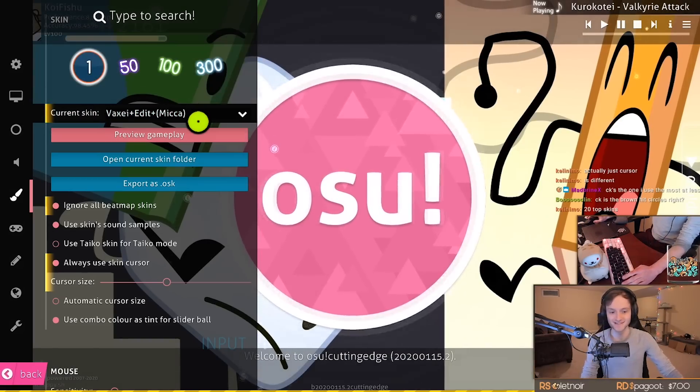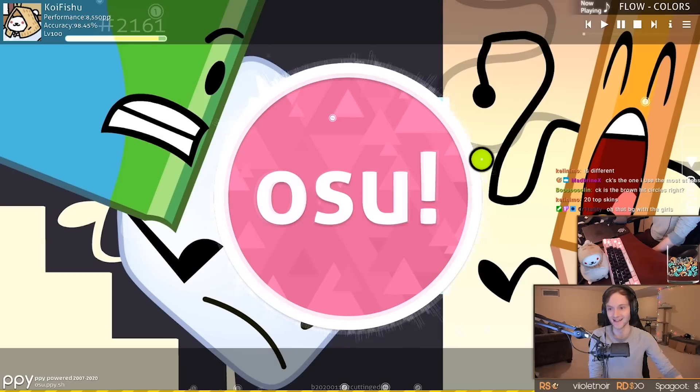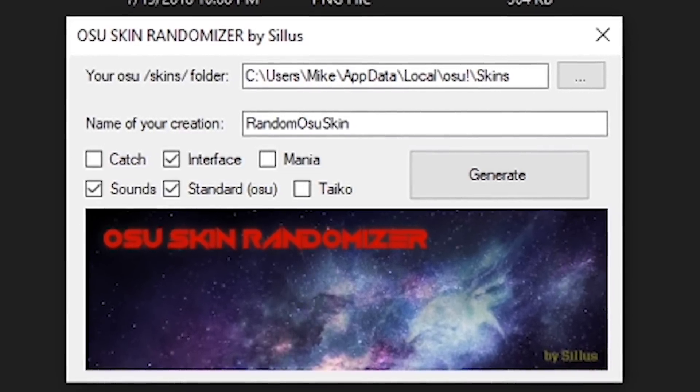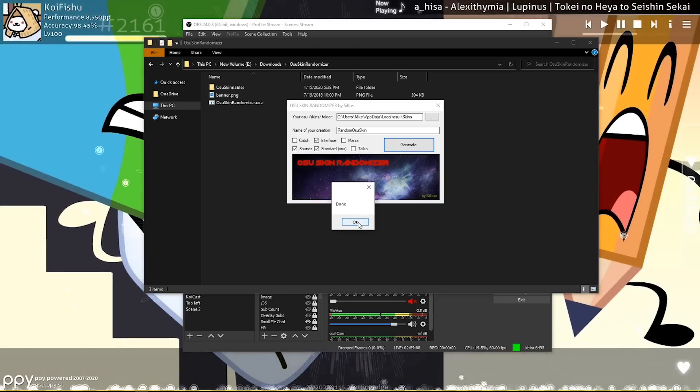Alright, 20 top skins — we're going to randomize them all until we get a good result and see if we can make the ultimate osu skin and actually get some good plays with it. Running the skin randomizer now. Let's see if we get something good. It's like rolling a gacha — are we gonna get the ultimate skin or is it gonna be the worst we've ever done?